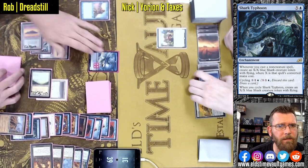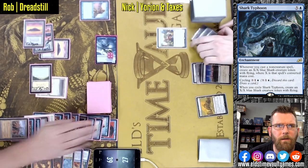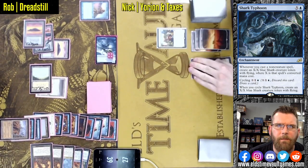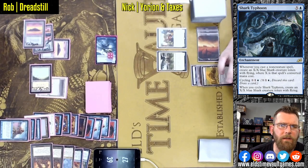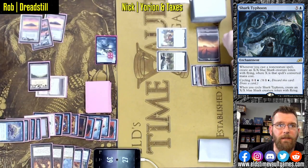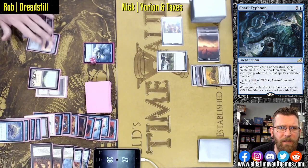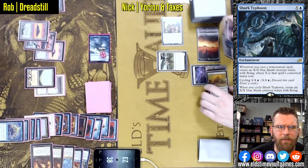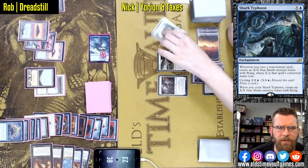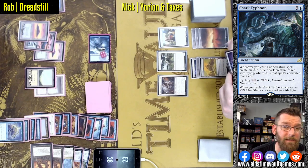Maybe there's a Karakas here — yep, looks like a Karakas. Will this Flicker Wisp kill the Shark token? No, it will just be a 3/1, which does not stack up favorably in combat with a 4/4. What a crazy back-and-forth game this has been. Rob had just like infinite damage and Nick was able to stop it. Cathar Commando is another card that would stop Dreadnought — not the most efficient, but it gets the job done and doesn't let them gain the life, which is a nice touch.